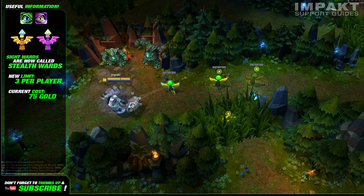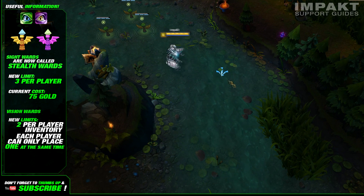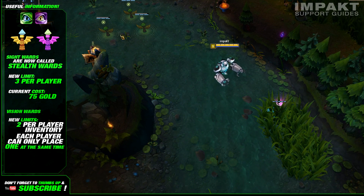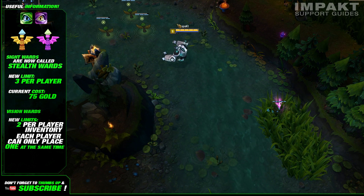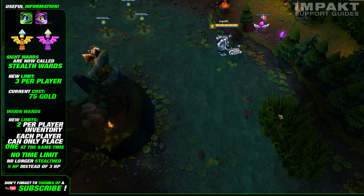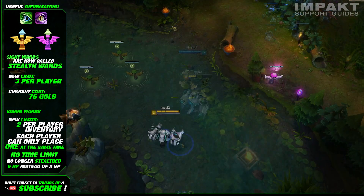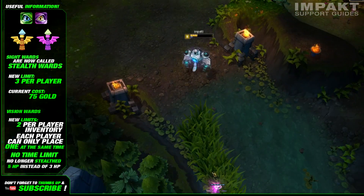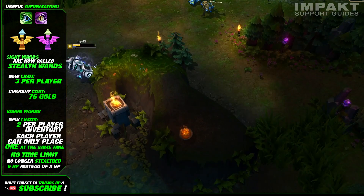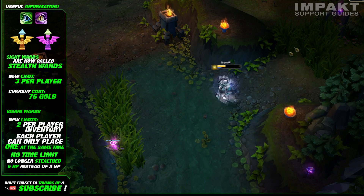The vision ward suffered the most drastic changes. You are now limited to a single vision ward, and you can only carry two of them at the same time in your inventory. The new vision ward doesn't have the time limit, and it has 5 HP instead of 3, like the stealth ward. However, it is indeed visible, meaning that anyone who sees the vision ward can actually remove it without the need of Truesight. It has the same behavior as any champion — you can't see it if it's in the fog of war or inside an unwarded bush, but you'll be able to see it as soon as you get close to it.